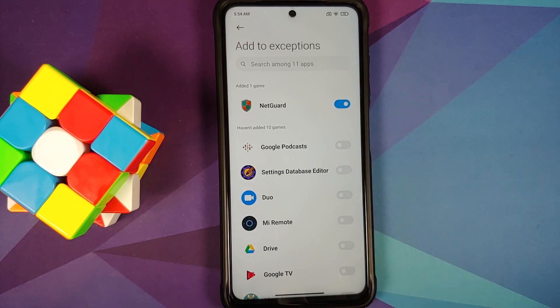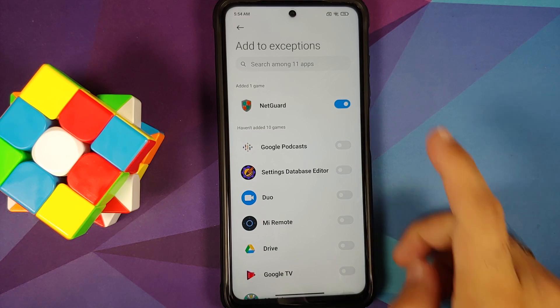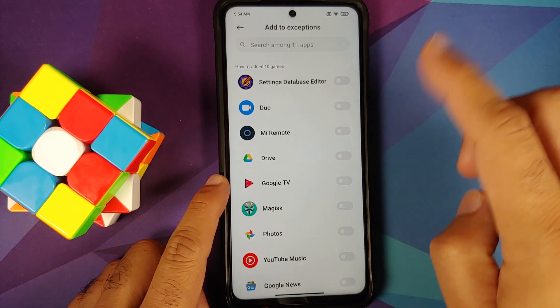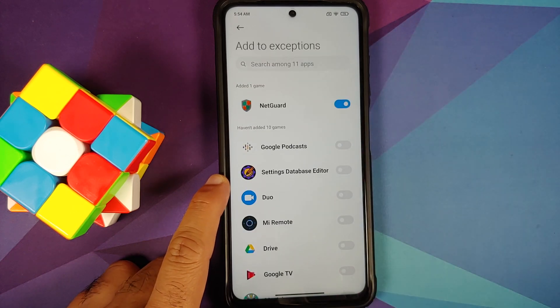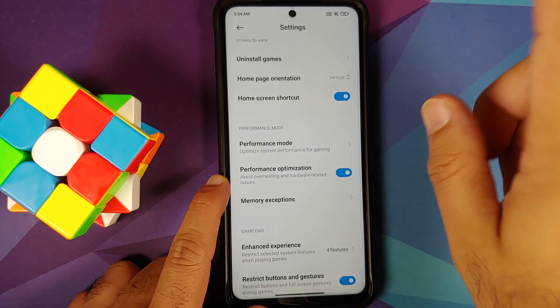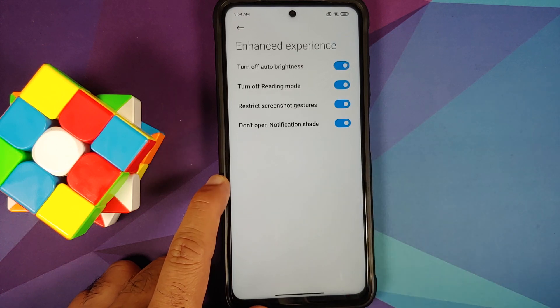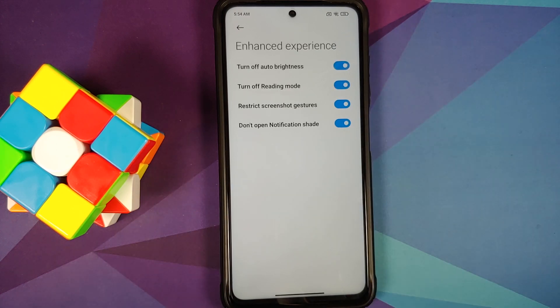Then go to Memory Exceptions and make sure you add NetGuard. When you clear memory from within Game Turbo, you do not want NetGuard to be killed, because it is your firewall keeping your internet free and fast for the game. You can also add other apps like WhatsApp to memory exceptions if needed, but make sure NetGuard is always added.